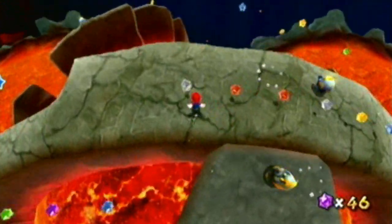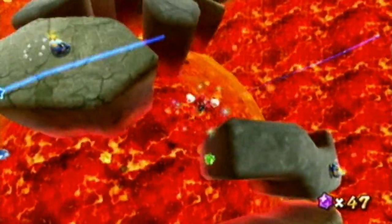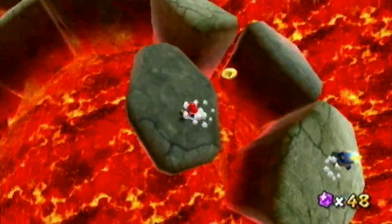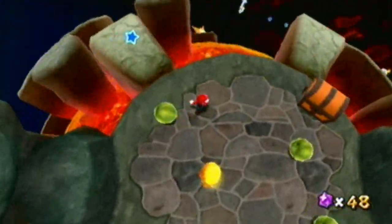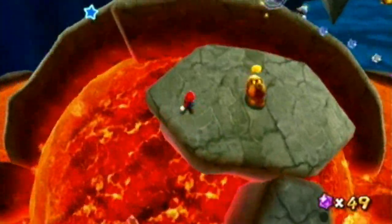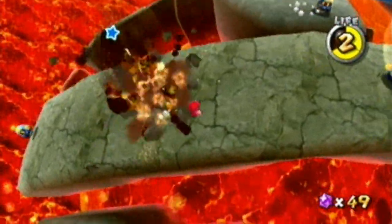Take your way across the platforms. Long jump — ooh, just made it. Keep jumping — ooh, that was close. Alright, keep going. The star is at the very end of the turning rocks; you want to go past the launch star.